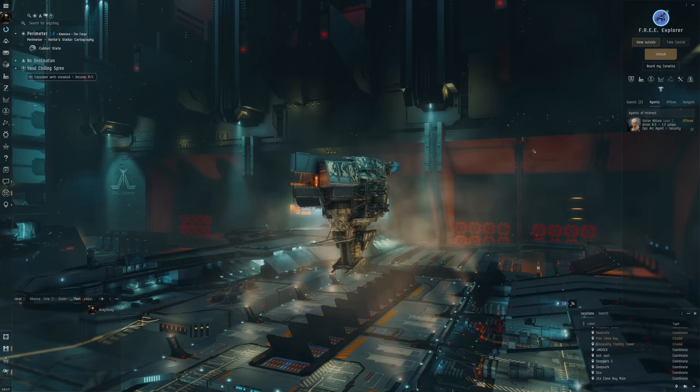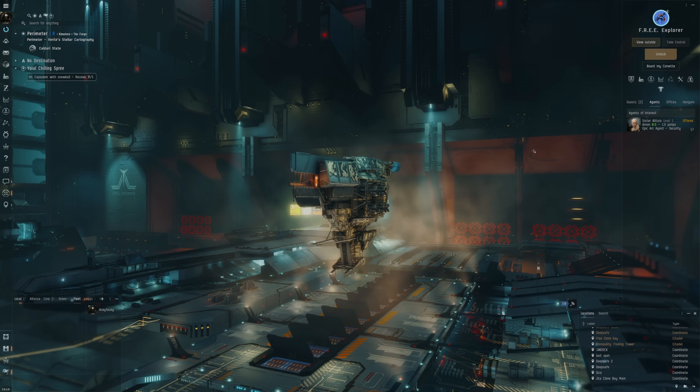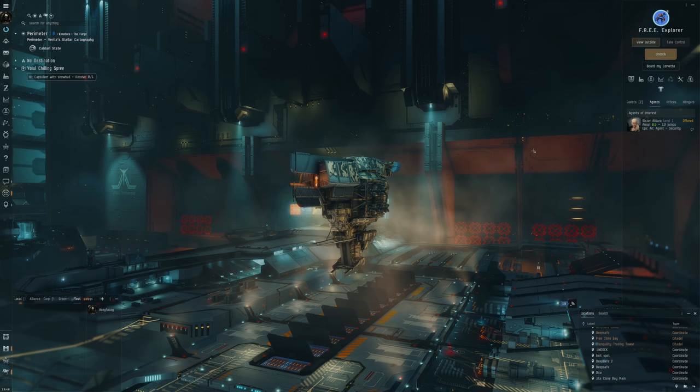Hello everybody, my name is Aceface. I'm in a Munin Heavy Assault Cruiser and we're going to make our way to Losec. We're going to use a filament to jump into Losec to take on some winter nexus sites. Winter nexus sites are part of the winter event and they're all over the place — in high sec and also in Losec.